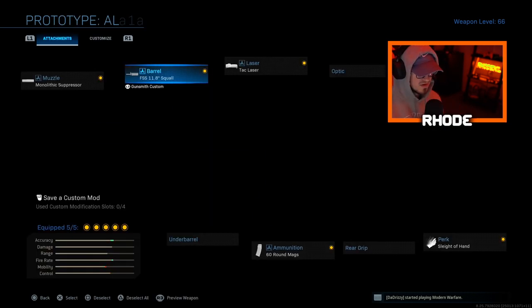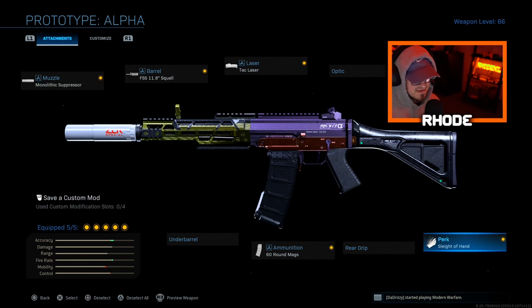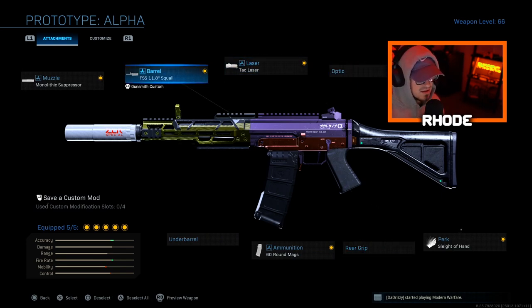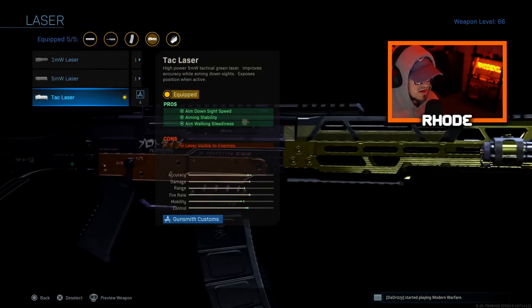So I do recommend running that in multiplayer. Then I got tack laser for better ADS speed, then I have 60-round mags and Sleight of Hand. When you have tack laser and the Squall barrel, I feel like you don't need an underbarrel or rear grip, because the barrel makes the gun — I don't know why, but this barrel makes the gun have no recoil. And the tack laser gives it better accuracy in my opinion, too.